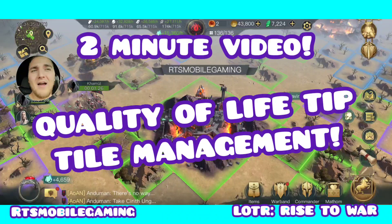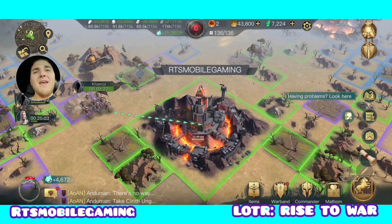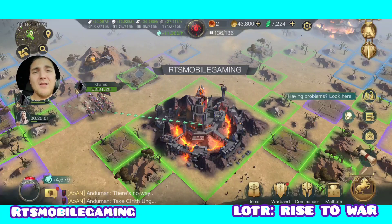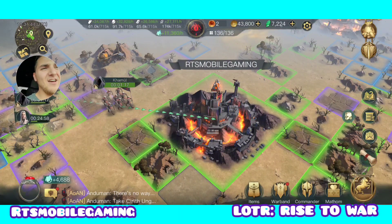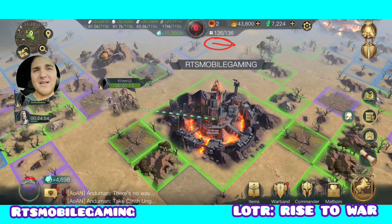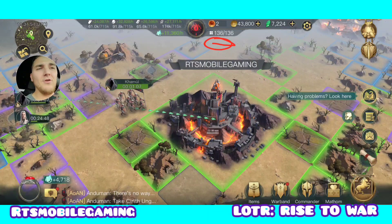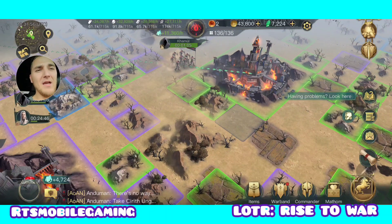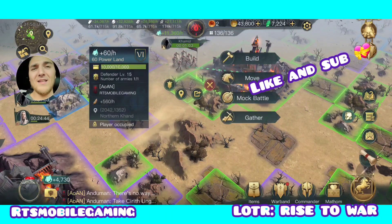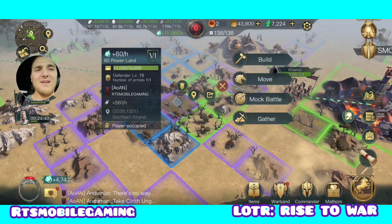I just found out a really cool trick, you're gonna find it amazing. Instead of searching the map, you can see I've clearly got 136 tiles — I'm maxed out. So in order for me to get more tiles I have to start releasing some of my lower-level tiles. Some of you might be doing what I was doing — going around clicking each tile individually and saying 'oh that's low, I want to drop that.'